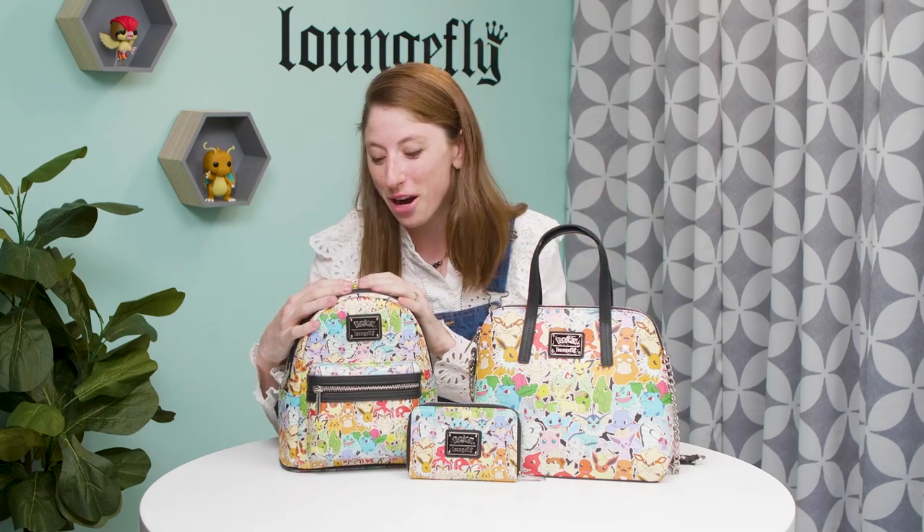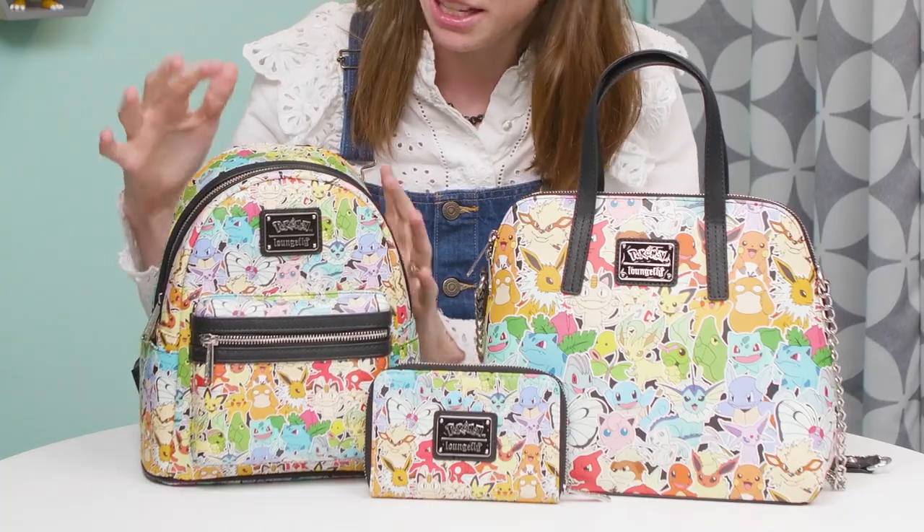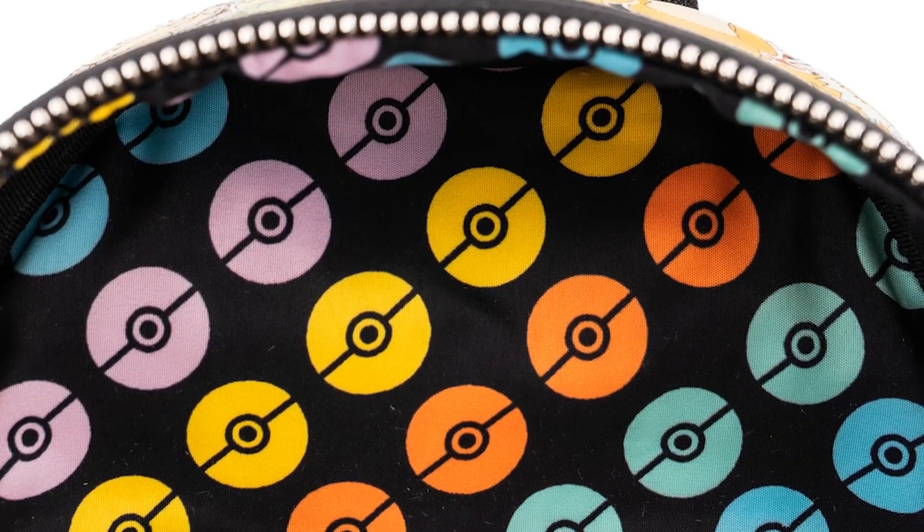It comes in a mini backpack form that has black piping and silver hardware. The interior lining also has a bunch of rainbow Pokéballs, so that's super cool.